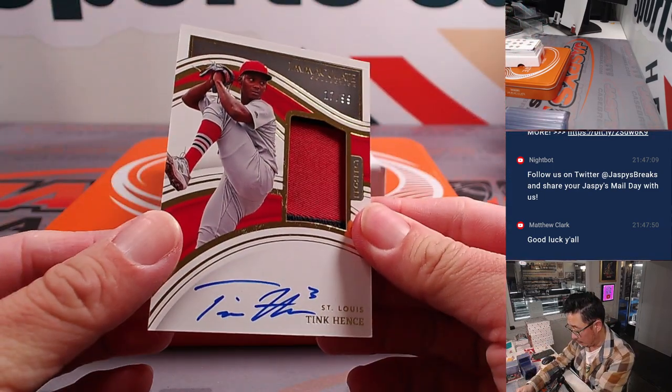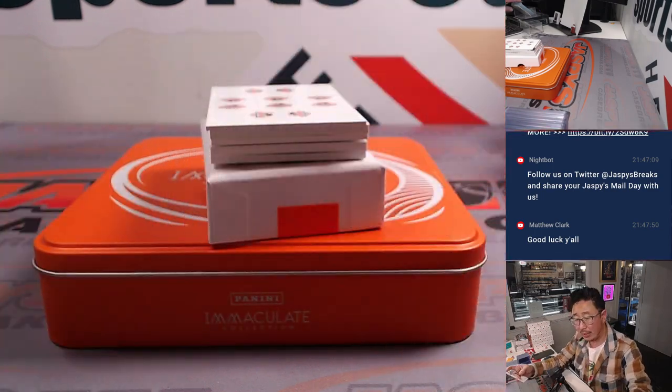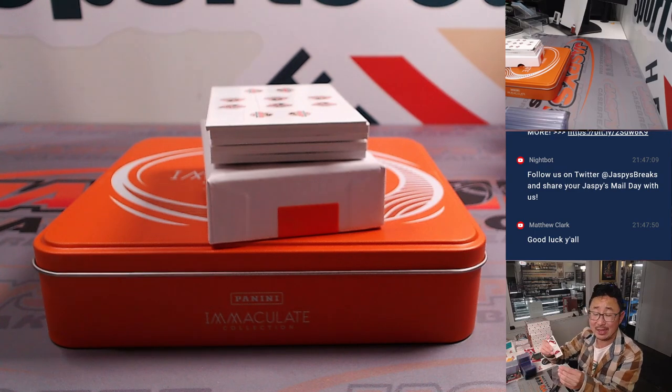We've got for the Cardinals — Tink Hentz. 17 out of 99, two-color patch and auto. That'll be for Joe and the NL Central.